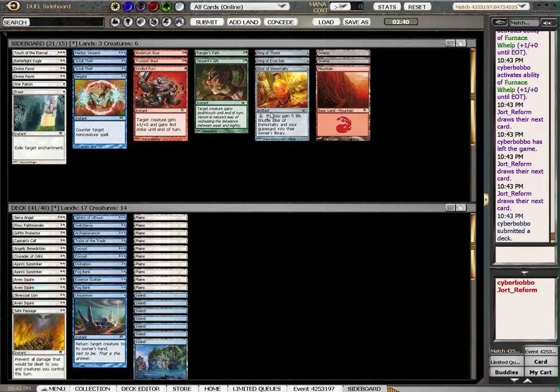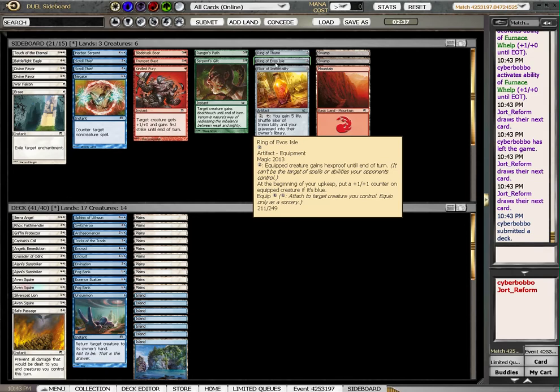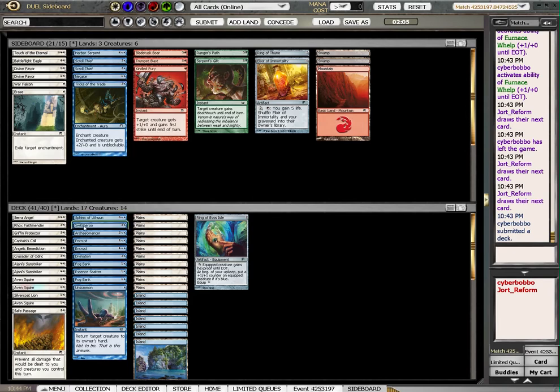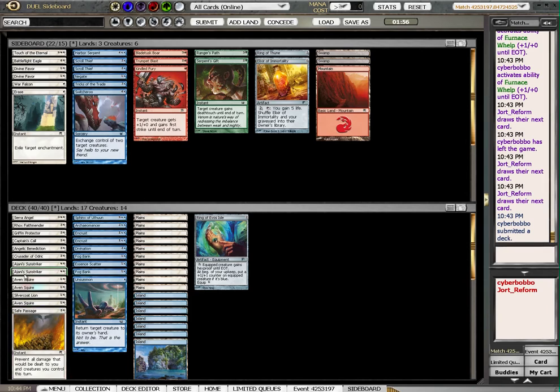Okay, Arms Dealer dot deck — how do we deal with that? Safe Passage is good against Arms Dealer. Do I want to bring in the hexproof ring? He's probably got a lot of targeted removal — I could actually see that being good. He didn't show us a lot of non-creature stuff that I'm worried about. I definitely want to keep the Essence Scatter in and the Encrusts. Tricks of the Trade is probably not going to be good enough, and honestly I didn't even see anything that good to Switcheroo. So we'll give this a shot and see if it's good against him — turning every single creature he has into incredible removal. I'll see you for the next game.